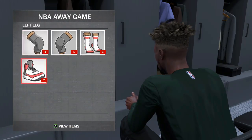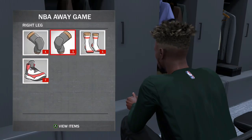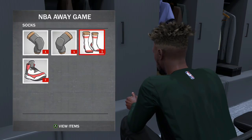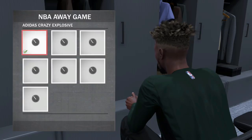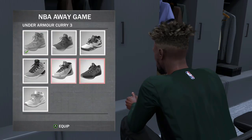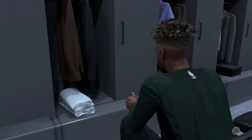And that's how you change. If you have more accessories — team socks, different shoes — like I got some Buck socks right here. I'm going to equip those, and I'm also going to equip my calf sleeves. I'll leave the shoes. And there you go — then you can head to the court.